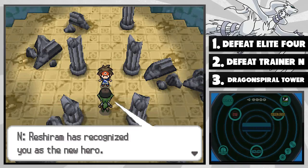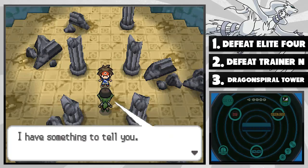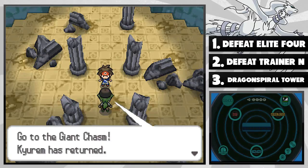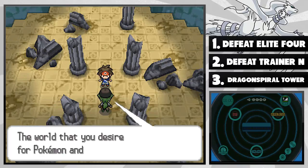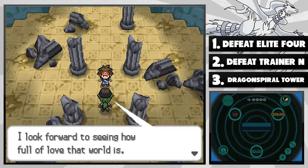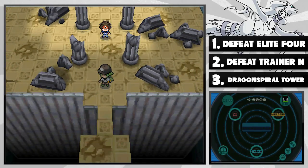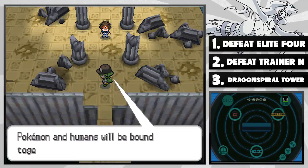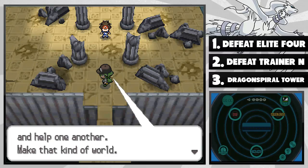Reshiram has recognized you as the new hero — as a trainer with will and strength. Go to the Giant Chasm — Kyurem has returned. I will most likely be doing that and maybe make an episode of it. The world that you desire for Pokémon and humans — I look forward to seeing how full of love the world is. Someday, Pokémon and humans will be bound together without Poké Balls — they will simply trust and help one another. Make that kind of world.